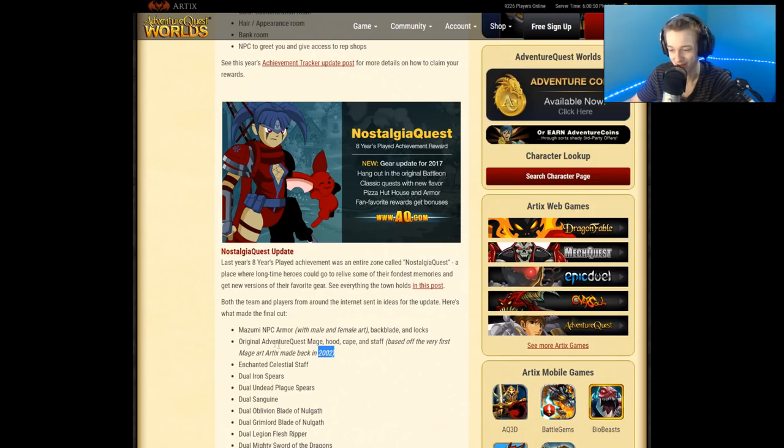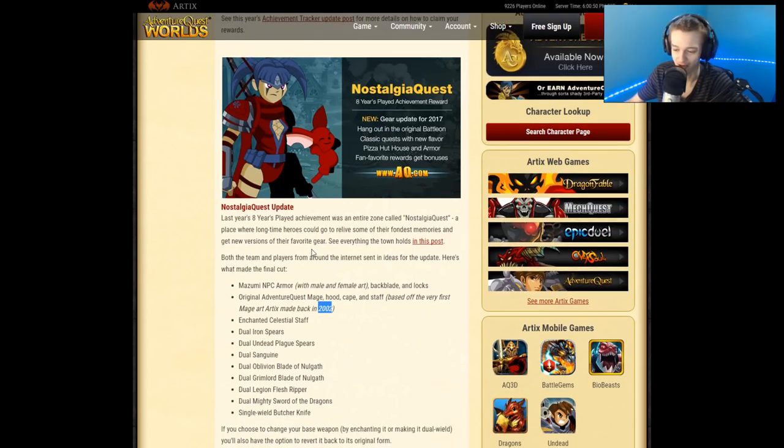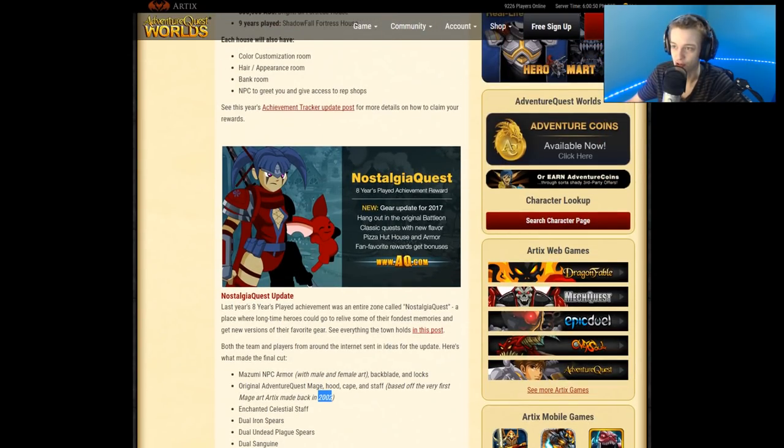You get the Misumi NPC armor and the original Adventure Quest mage hood, cape, and staff based on the very first mage art from back in 2002. The original mage art just looks like an MS Paint version of the warlock in the wizard magic shop. You'll see it when it comes out tomorrow — I'm sure some people with eight-year-plus accounts will have it equipped.